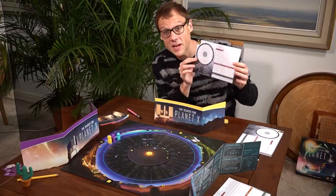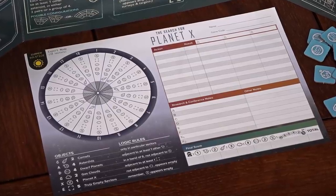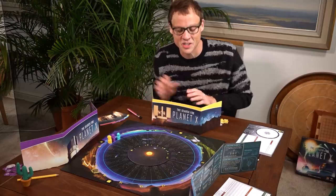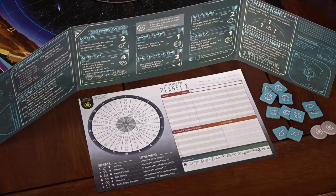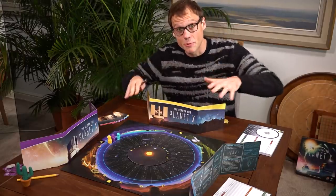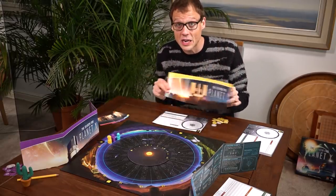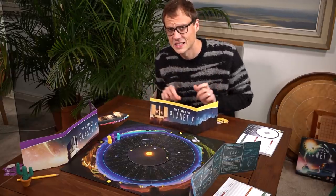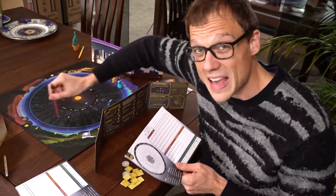During setup everyone gets their own personal piece of paper that implies whatever's about to happen it's going to be troublingly involved, and you get your own personal screen — like the world's most ineffective Covid shield — just to round out the impression that you're an ill-prepared pupil about to sit an exam. And that impression is not really completely wrong. The heart of this game is a race to deduce where Planet X is, and that question is so difficult to solve that a lot of this game is played in steely silence.